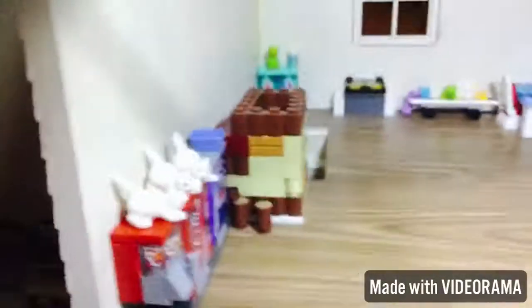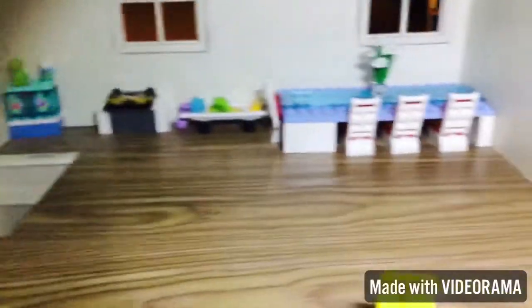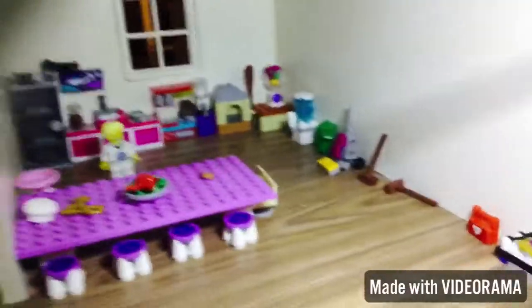Up here we have a dining room — we have some soda machines, some kitties, and then a fireplace. Over here we have our dining table, a bird, and a random wheelchair. Over here we have the kitchen.